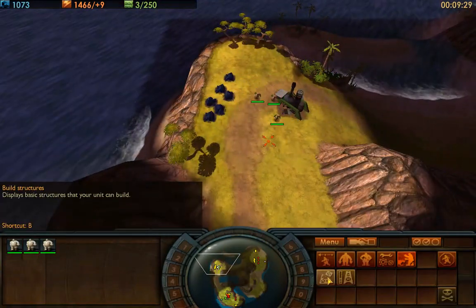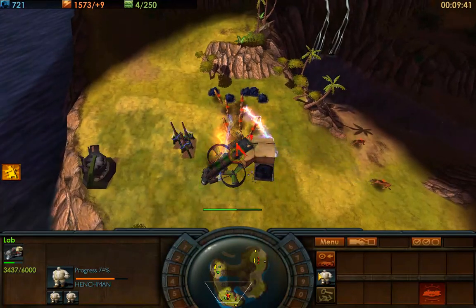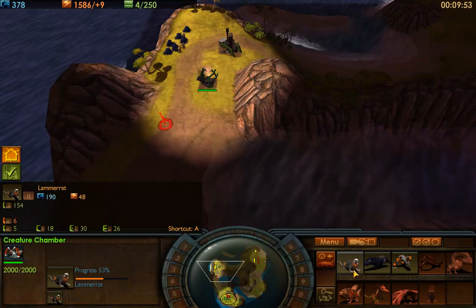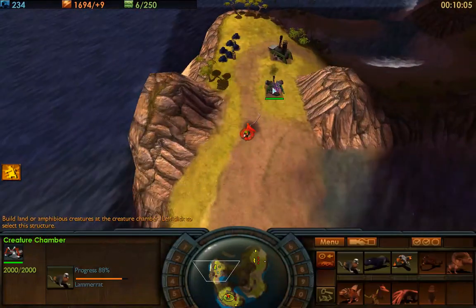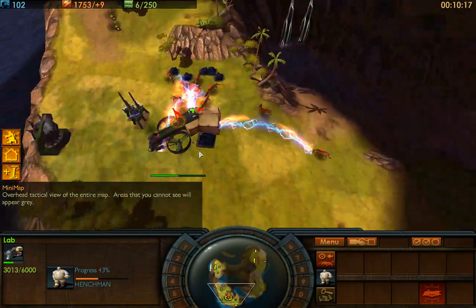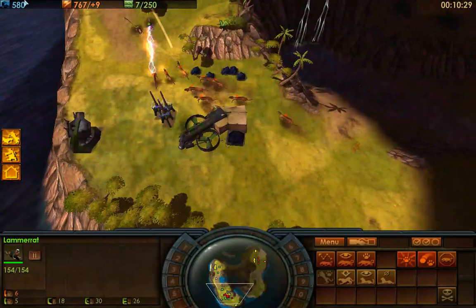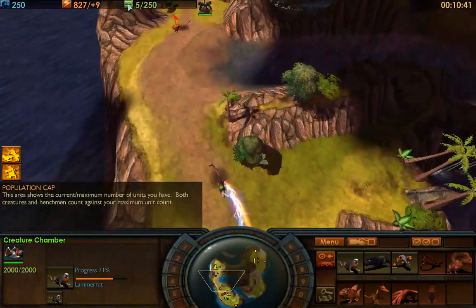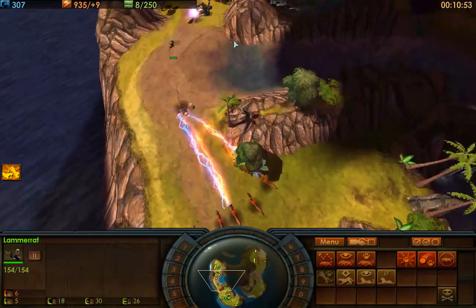I try to repair my lab and build a creature chamber — this is me trying to salvage the game. For the sake of the demo, I'm building artillery. Artillery is good, and I'm trying to build henchmen to protect my lab. Artillery is good against ranged units — I can see they have ranged units. See how much of their army I took away just by having some artillery.